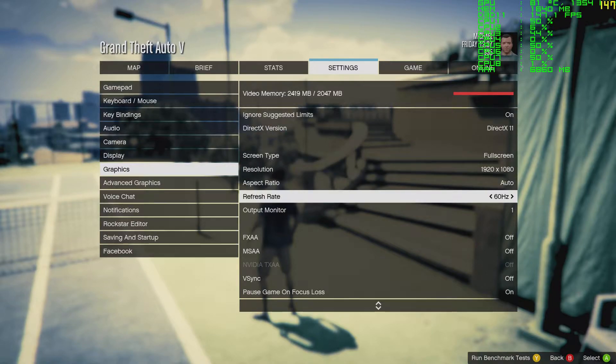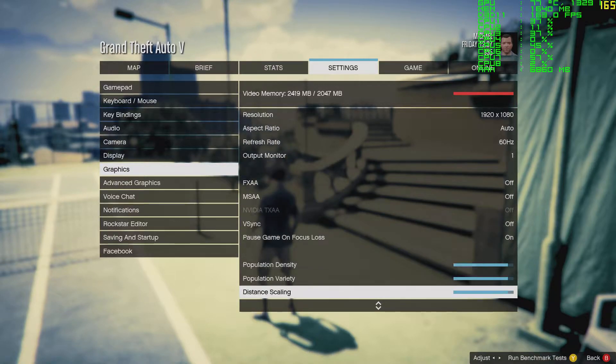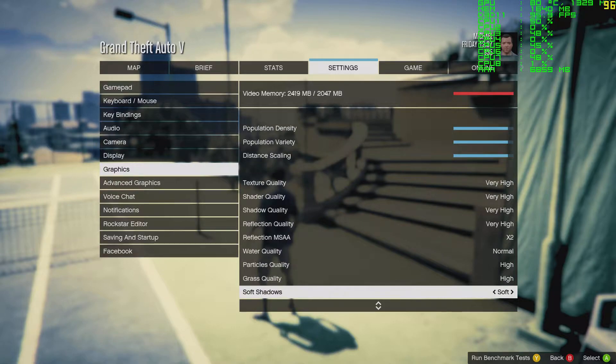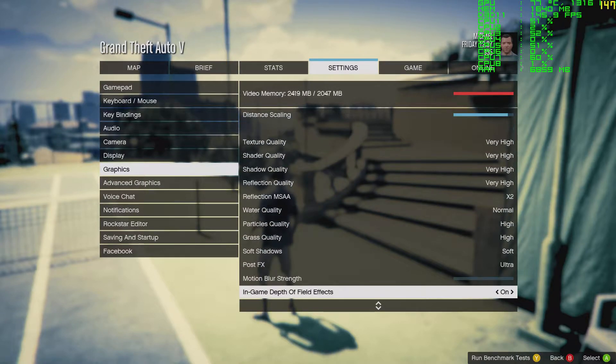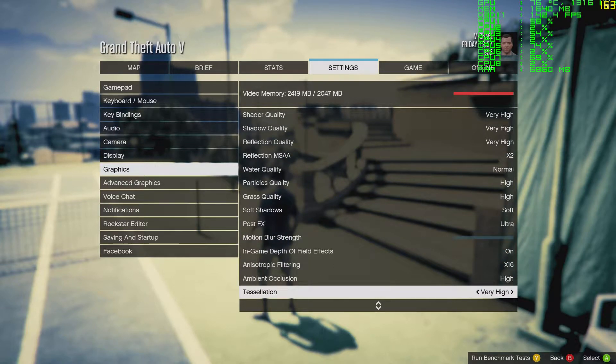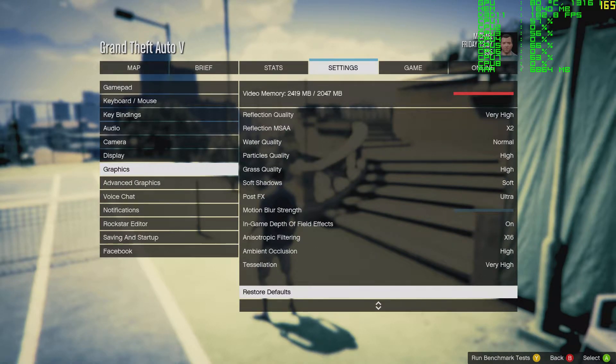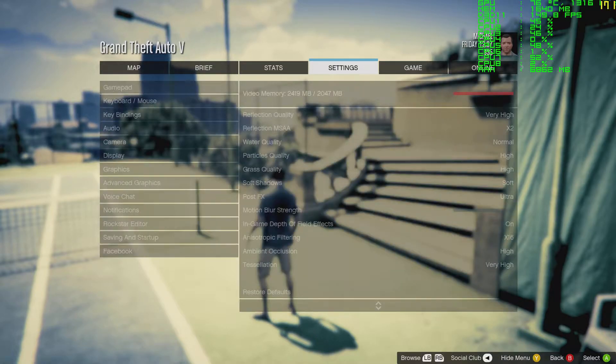The settings here are pretty darn high. Full 1080p, 60 frames per second, no anti-aliasing. Population density, population variety, and distance scaling are all almost maxed. Texture quality is very high, shader quality very high, shadow quality very high, reflection quality very high, reflection MSAA times 2, water quality normal, particles quality high, grass quality high, soft shadows on soft, post effects ultra, depth of field on, anisotropic filtering times 16, ambient occlusion high, tessellation very high.